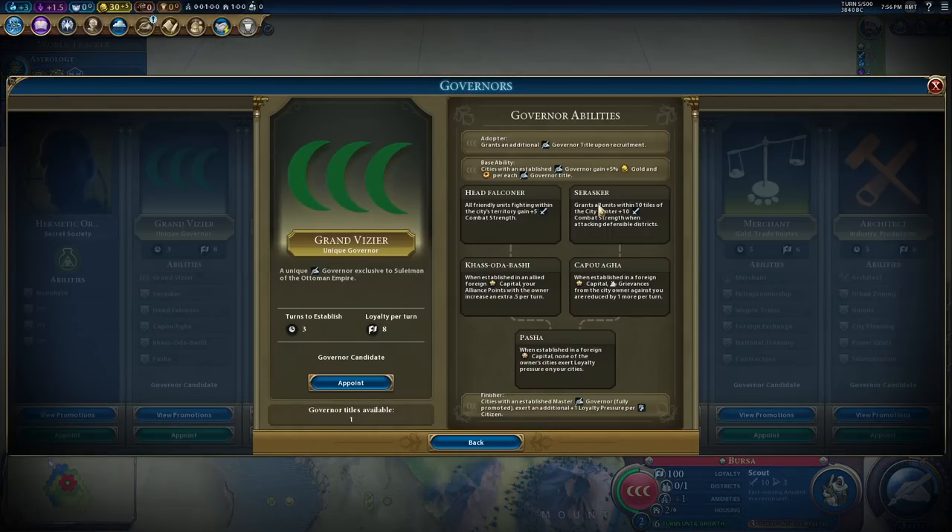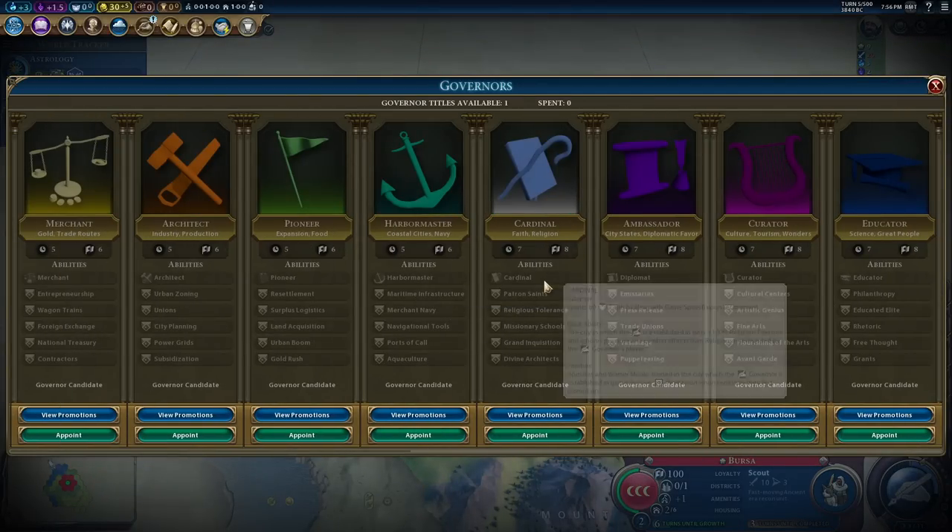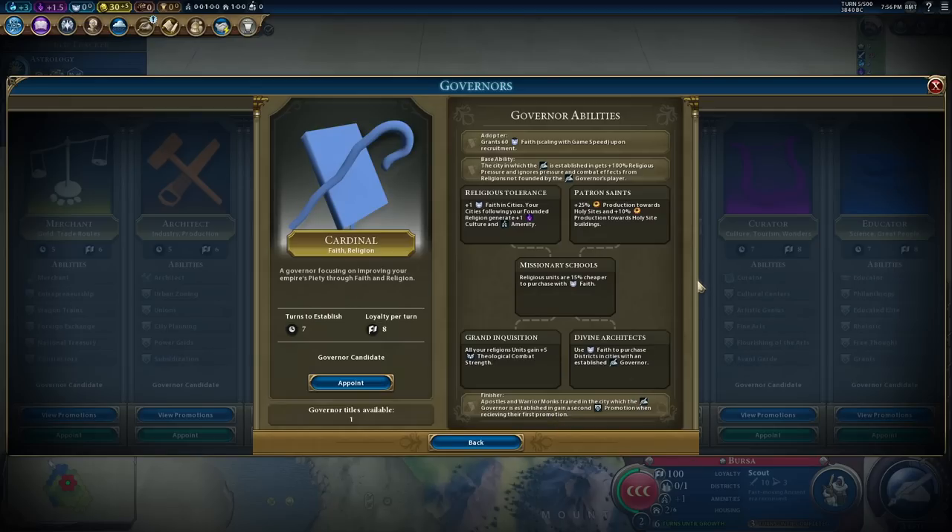Obviously the Grand Vizier - the usual Ottoman extra governor - has changed slightly in that it's been put with an adoption thing, so you can grant an additional governor title upon recruitment. Its base ability is quite interesting as well: cities with an established governor gain five percent gold and production for each governor title. So it makes sense to put this one down pretty quickly because you immediately get a new governor.